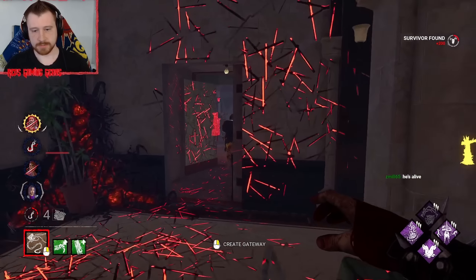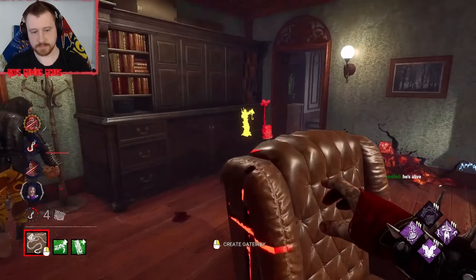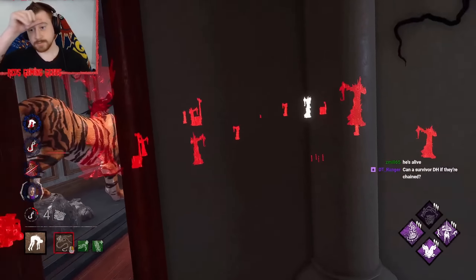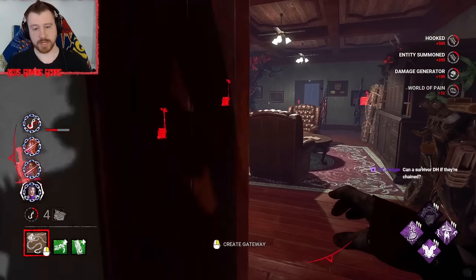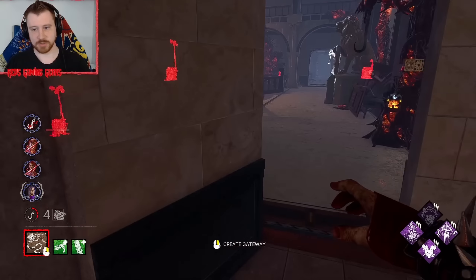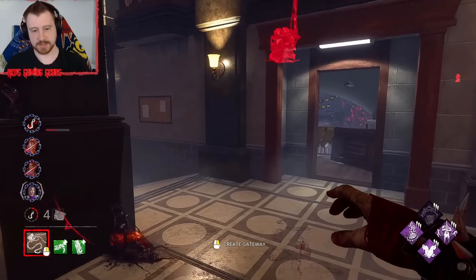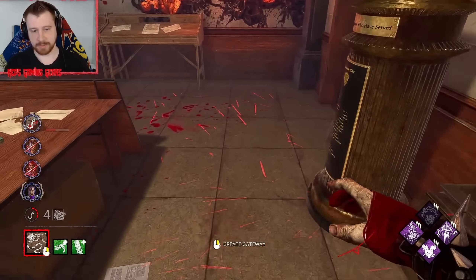There he is. Now this group is in trouble. We get great Scourge Hook value. You can also stop a survivor's dead hard and sprint burst with chains — it's actually pretty brutal. This survivor here probably runs back to get the box. They're being interrupted constantly, which is great. And the survivor who came here is injured.